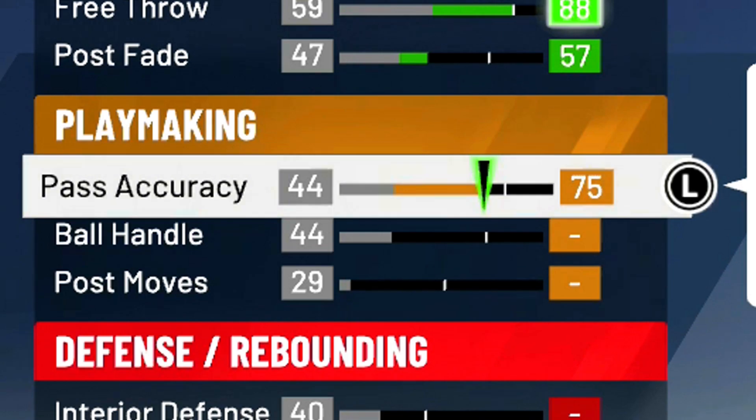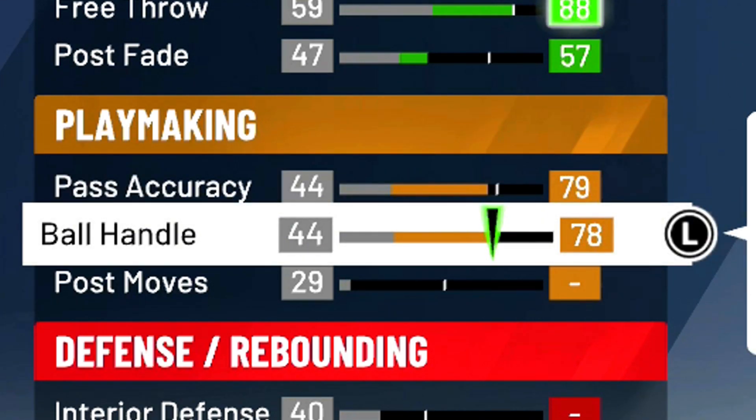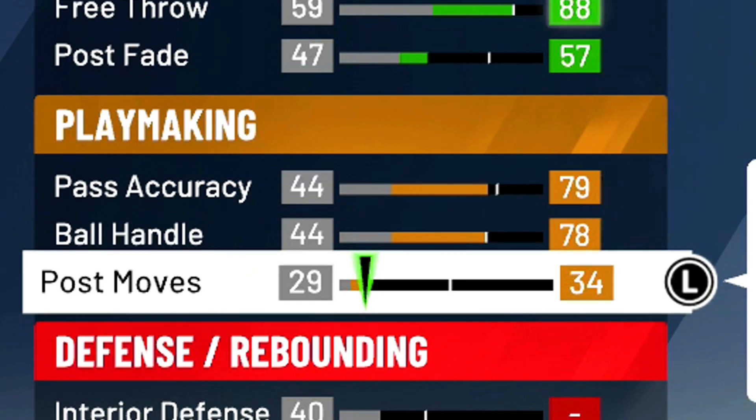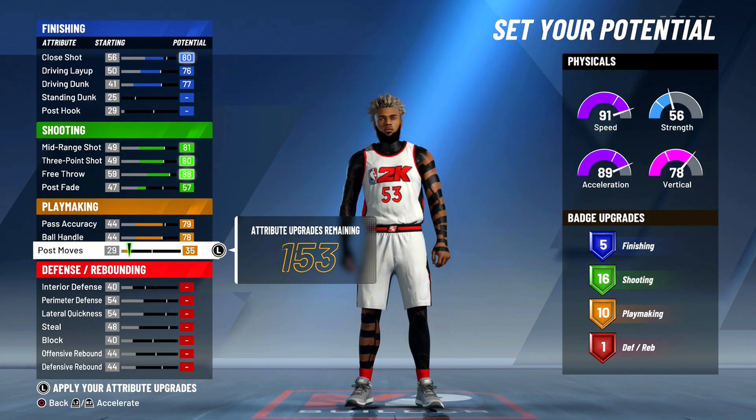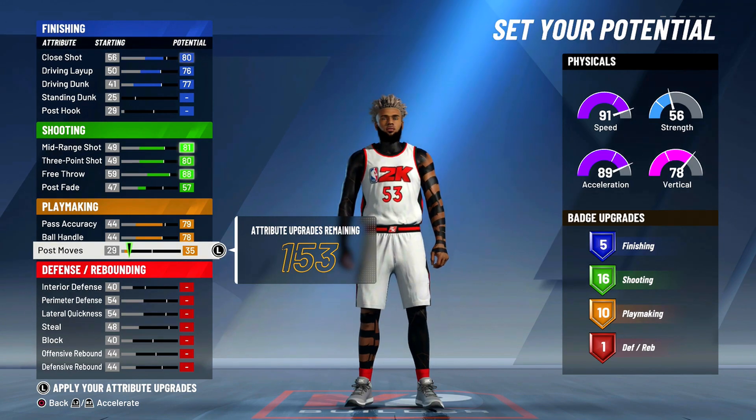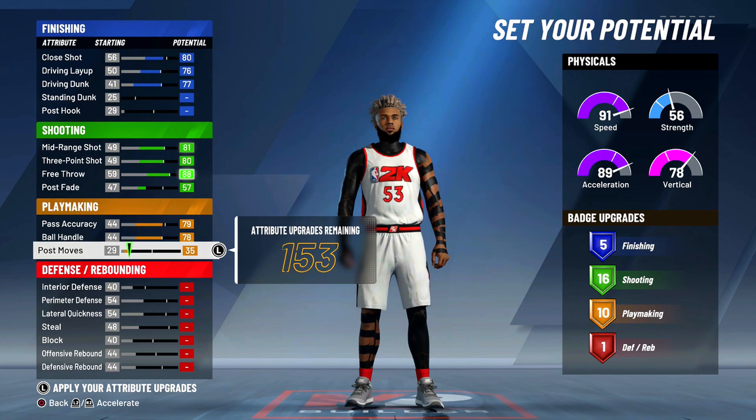For playmaking, put pass accuracy at 79, max your ball handle, and put post moves at 35. That gives us 10 playmaking badges. Trust me, this build can speed boost, and 10 playmaking badges is plenty — you don't need much more than 10 to iso effectively, so 10 is just fine.